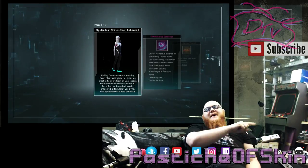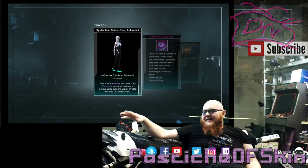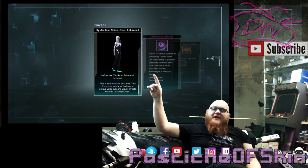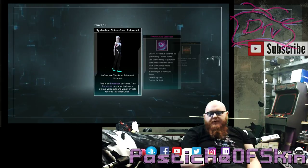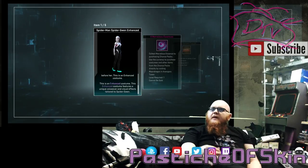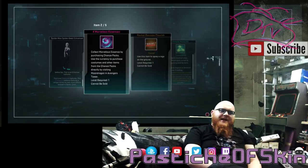YES! YES! That's what I wanted — we have our Spider-Man Spider-Gwen! Yes, awesome! It's an enhanced costume with unique voiceover and visual effects. Spider-Gwen! That's awesome, I'm happy with that. So out of the boxes so far we've actually got four costumes: Back in Black, Homecoming Hood Down, Mark 47, and Spider-Gwen. The only ones we're missing are Stark Tech, Hood Up, and Amazing.